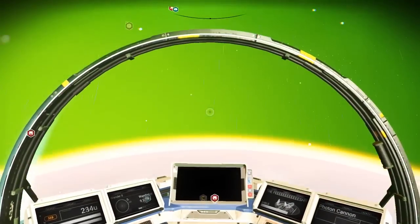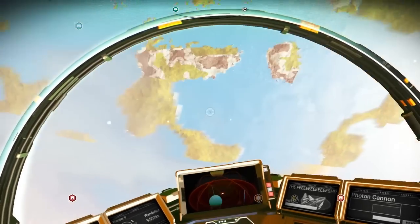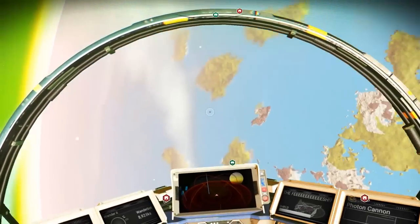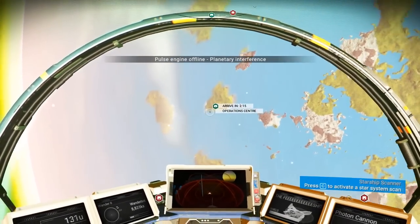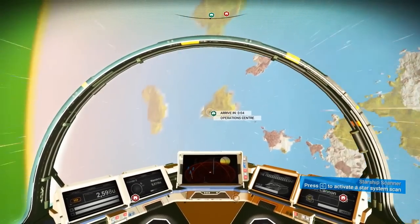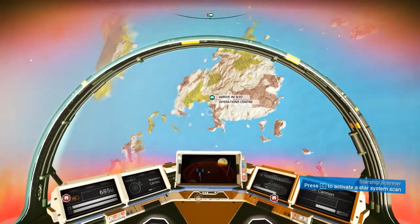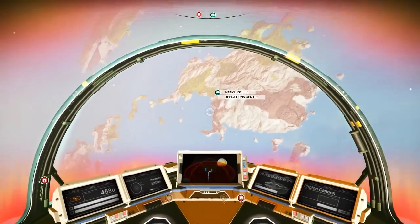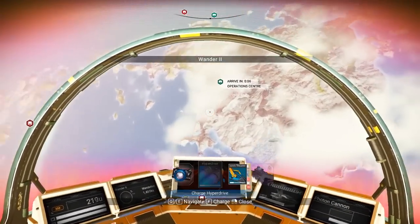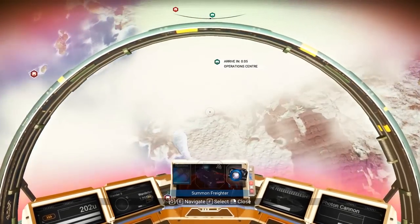Let's go up into space for a moment — probably more than enough. Okay, so that's the abandoned building I think it wanted me to go for. There's the stuff. Yeah, this is so much faster — I've got to remember to just go up into space, actually do space things. We might need to pick up some plutonium while we're here — yeah, we're going to need more.